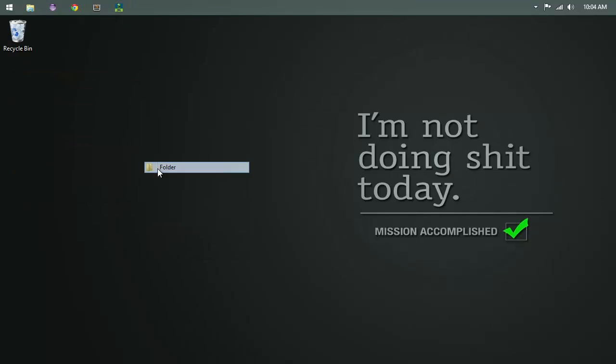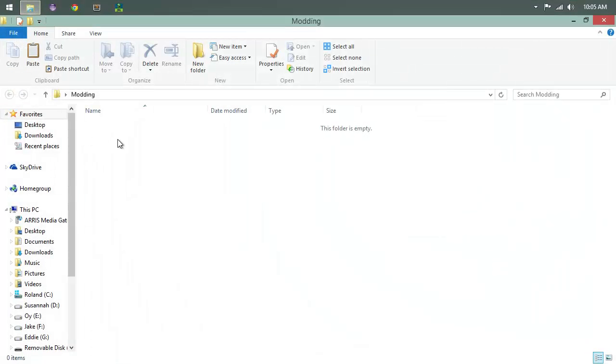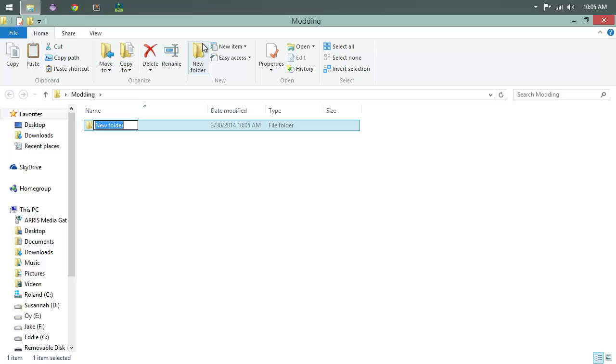First thing: create a new folder on your desktop and name it 'modding.' Now here's where I want you to think creatively — this goes back to what I said about copy-pasting. I don't want you to build my mod. I want you to think of a name for your own mod.